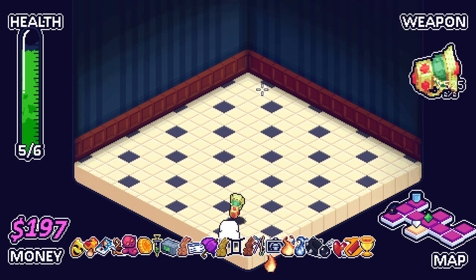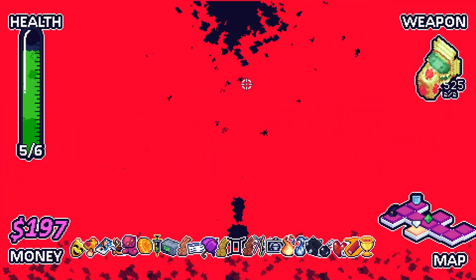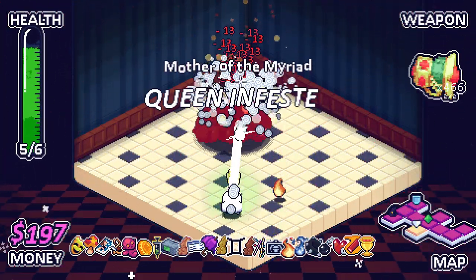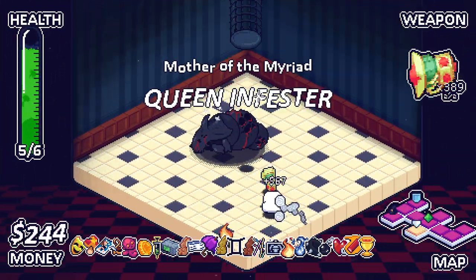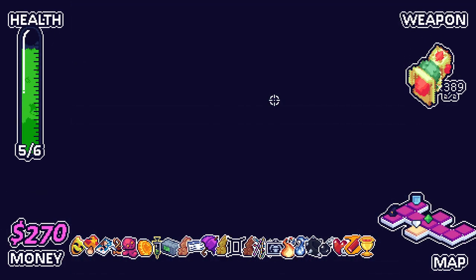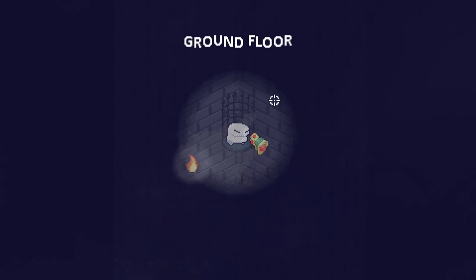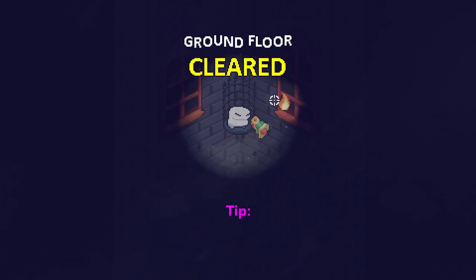Whatever boss you throw at us might be a new boss, I don't know. Every boss you throw at us is probably going to die pretty quick. This weapon is so good. It burns the ammo pretty quickly, but god damn is it satisfying to use. Probably want to just use it on the next floor though, because I don't think I'll be keeping it through to the boss.